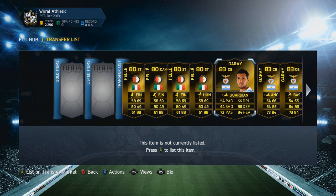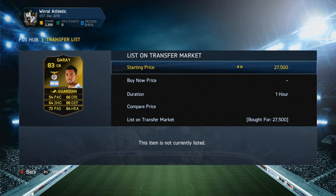Then we move on to the Garais. We picked up the first one for 27,500 coins, which was actually a mistake because he had a 20,000 coin open bid on him. I wanted to bid on him but I accidentally bought him for 27,500 coins on the buy-now price. So I think I'm gonna lose a bit on him, but it won't be too much.